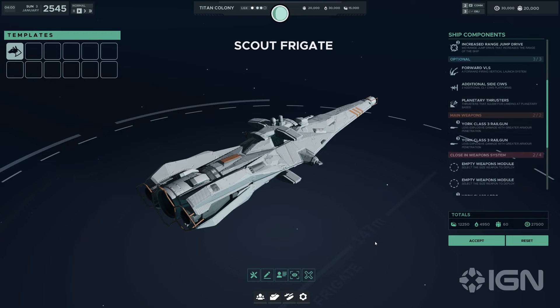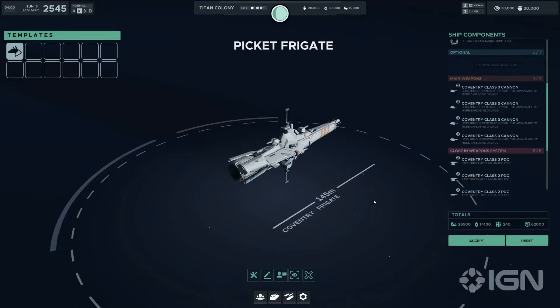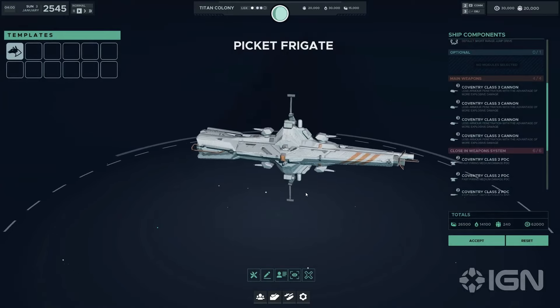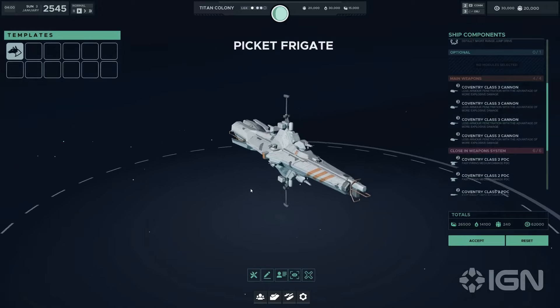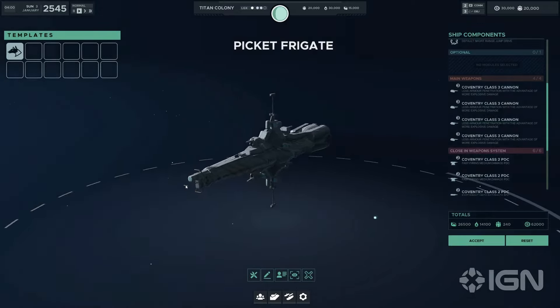Moving down the line of formidable frigate-class ships in Fallen Frontier, we encounter the Coventry class frigate. At 145 metres, the Coventry is slightly smaller than the York, but don't let its size fool you. Known as the Picket Frigate, this vessel brings unique capabilities and configurations to the table, making it an essential component of any strategic fleet composition.